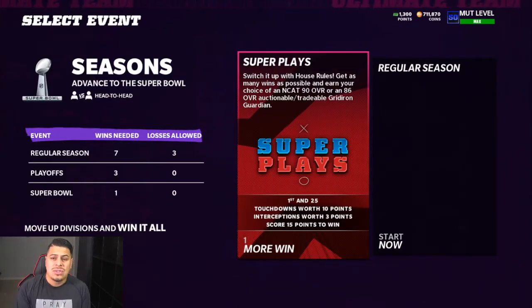The last thing I want to mention — don't forget we have house rules. I don't know if it's worth it for you, but basically it says: switch it up with house rules, get as many wins as possible and earn your choice of a 90 end card or an 86 auctionable. Is it worth your time? Not sure. Stefan Gilmore is good, Jamal Adams is good, I think Buckner is good, but the majority of you probably already got your guy. If you're no money spent, I think you kind of got to grind or you can get an 86 auctionable. It is 25 wins.